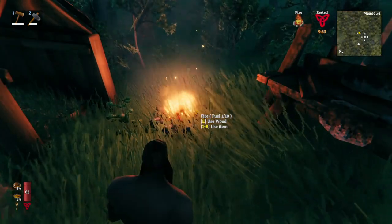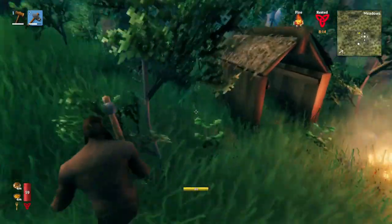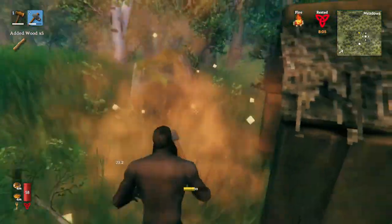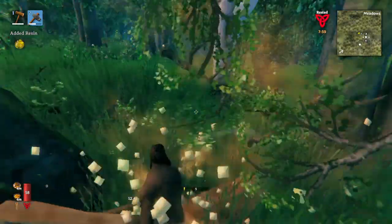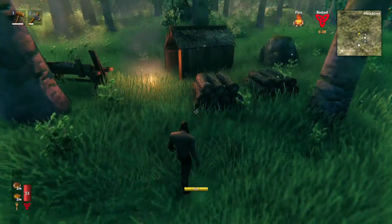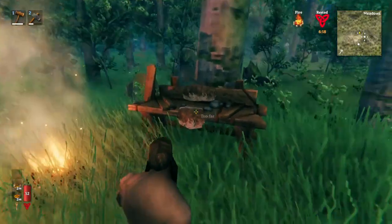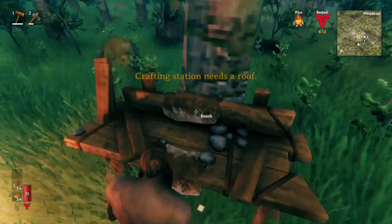Now that we've made it through the first night in Valheim, let's continue getting wood. Make sure you're rested, then find an area around your base that has a lot of these trees, because you want to clear space to make the base a little bigger. Your axe is going to break, you're going to have to repair stuff and make new items. We have two more stacks of wood and we're ready to continue. We already made a workbench earlier, but now we need to cover it with a roof, because right now if we try to use it we can't — it needs a roof in order to be used.